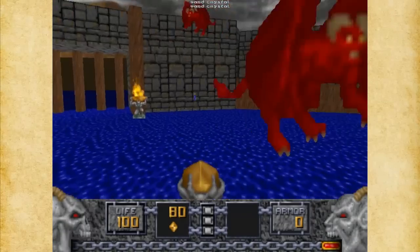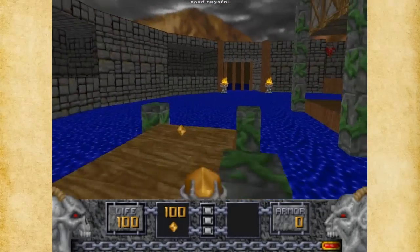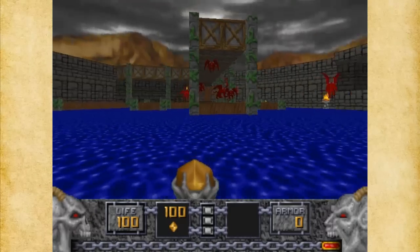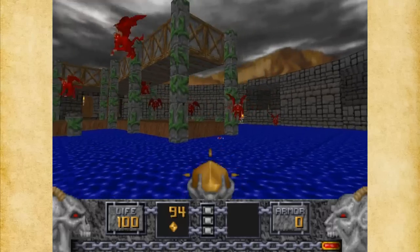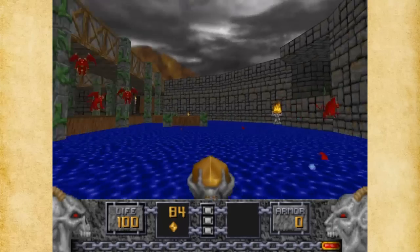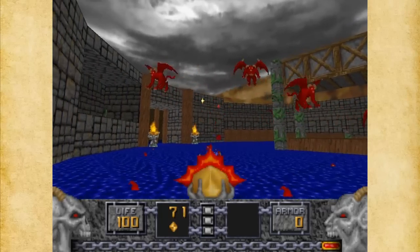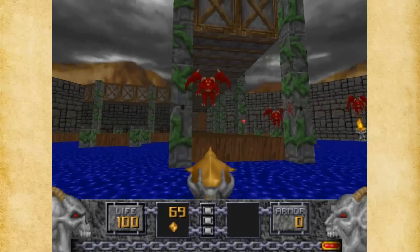Here's a little dock area. What I want to do is get as much ammunition and wand crystals as I can, and let's start taking care of these guys. These are gargoyles — they can fly — and this is the first enemy that you're introduced to in Heretic.